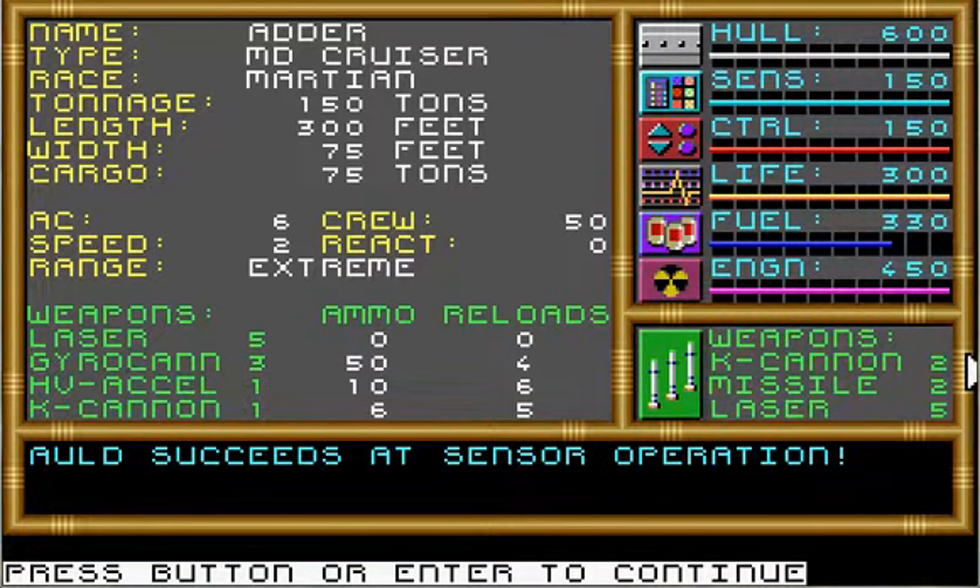Hello again everyone, welcome back to Countdown to Doomsday. I'm Old Dragon, and the sensor operation succeeded. The ship's tonnage is 150, length is 300 feet, with 75 tons cargo and 50 crew — which might be why I was only seeing one technician on the engineering deck and one terrain leader on the bridge. This ship has five lasers, no ammo or reloads, so your only option is to destroy it. I've got a gyro cannon, an HV Excel — which I assume is a high-velocity accelerator — with just 10 ammo, and a K cannon, so this could be really nasty.